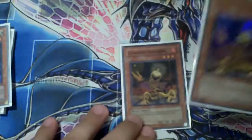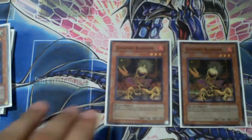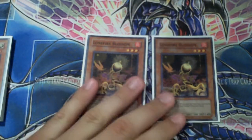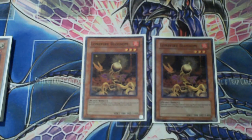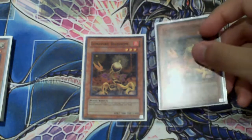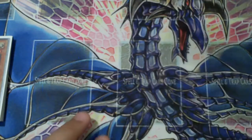Two Lonefire Blossom. In my opinion, this is the card that should get hit on the ban list — not Debris Dragon, not anything else. It should be Lonefire down to one. Actually, I could live with Lonefire staying at two if they hit the Synchro monsters he brings out, like Formula or Tech Genius. I think that's where the hitting needs to be, not here. That's a personal opinion, probably because I'm a plant player. Two Lonefire — basically fetch and get your plant engine going, and get the things you need in the graveyard when you need them.